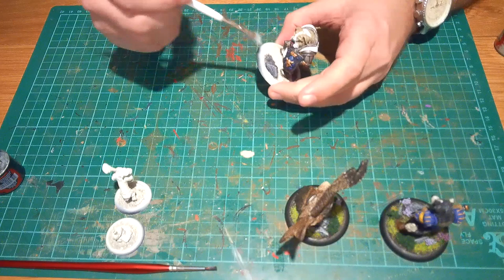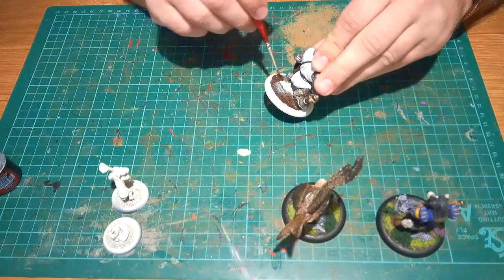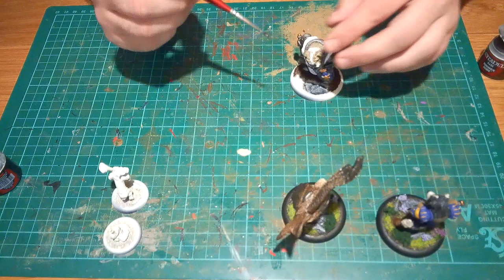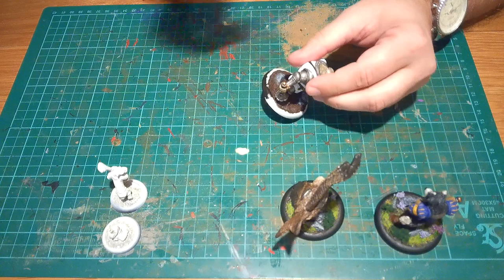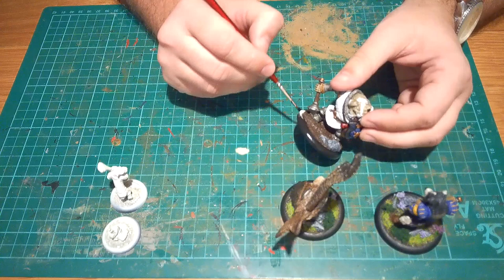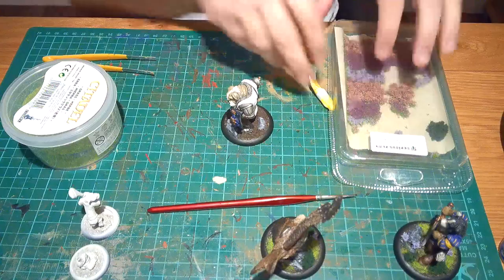If you want to learn about dry brushing, there is another video on there. For the base soil I used Rhinox Hide — I had it sat on my desk and it's the same color I used for the Border Collie and Red Kite. It doesn't really matter which brown you go with since there's flock going down, but it covers any missed areas. Around the base edge I always go with black — I think it really frames the whole model. I used Abaddon Black for that. Finally for the basing itself: lots of flock, a few tufts, a bit of clump foliage, and there we have it.